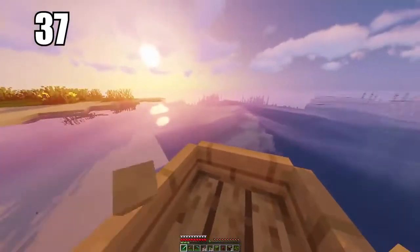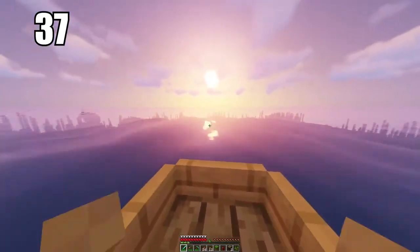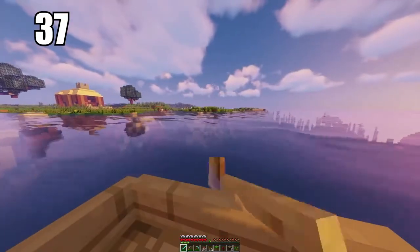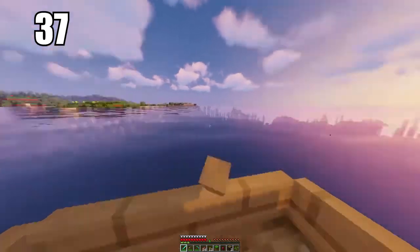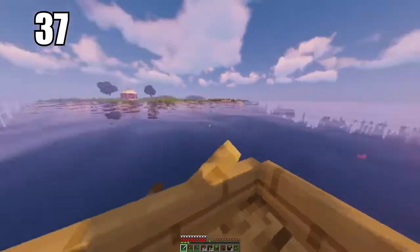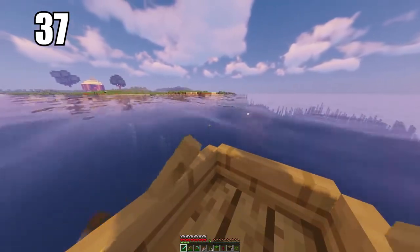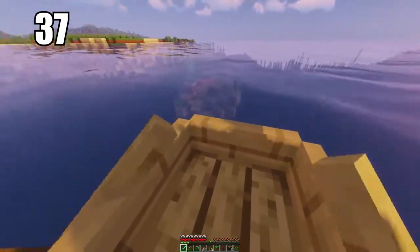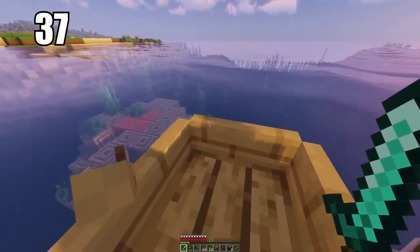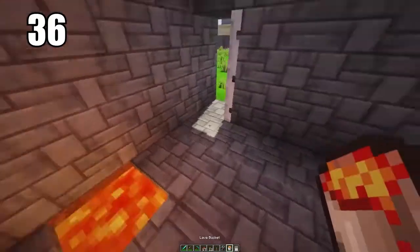Number 37 is remembering that you can use excess wood as fuel if you need to. I don't recommend this for most players because if you can gather enough coal you'll never need it. But a lot of people forget they can burn excess wood in a furnace and don't necessarily need coal on hand. You can also make charcoal if needed. However, wood has much more utility than just burning it, so only do it if it's your last resource.